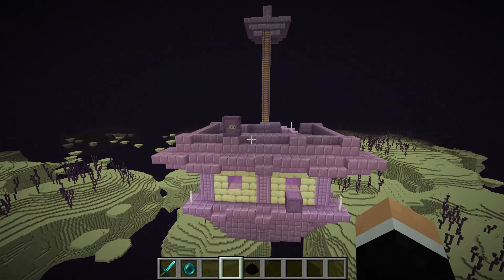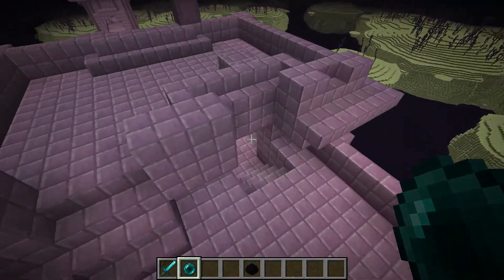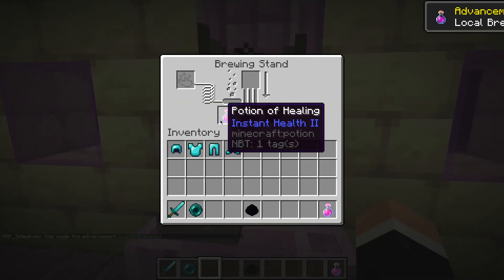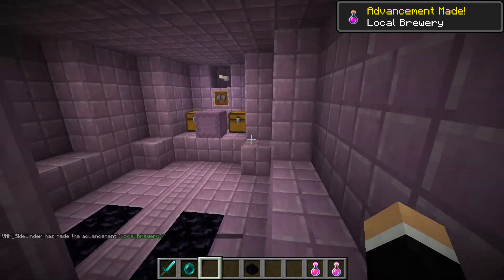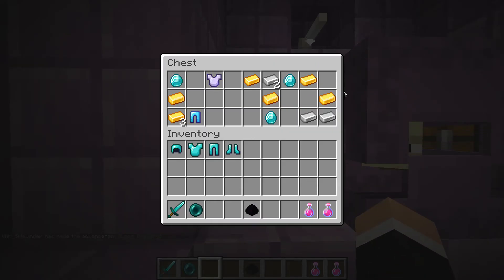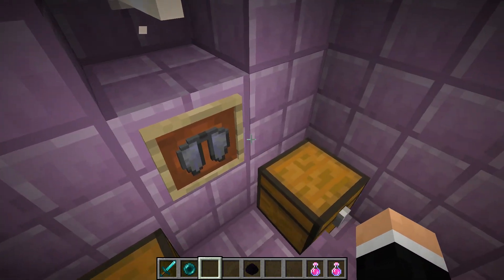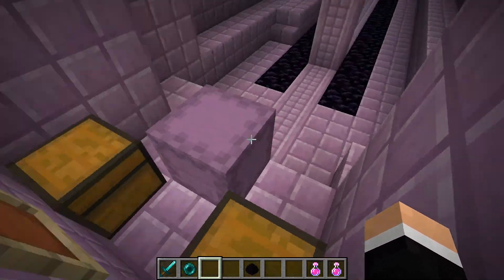Now, typically the way you'd get through this is with, of course, an ender pearl, and there's something that you're going to want to get. Hey, local brewery — that's also a free advancement! So there are these two chests, and you're going to see that they have pretty good loot. This is probably your most valuable thing that you can get.